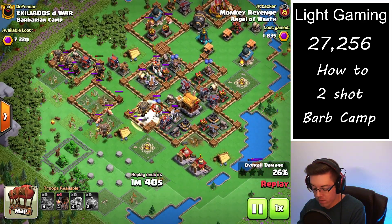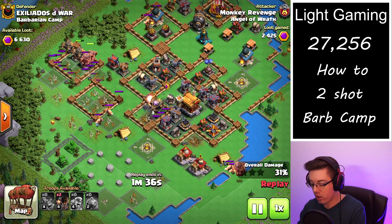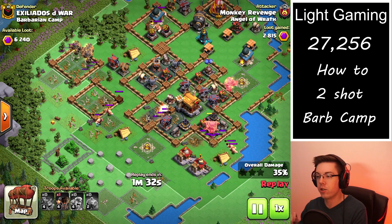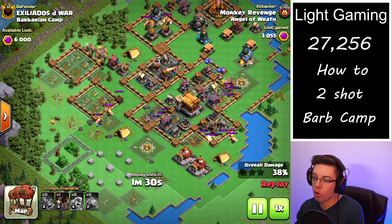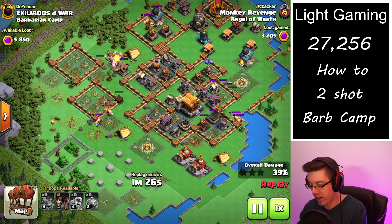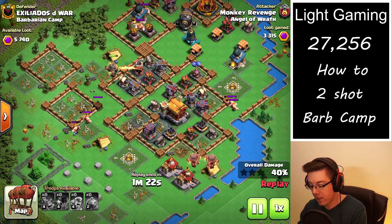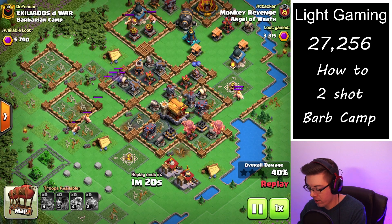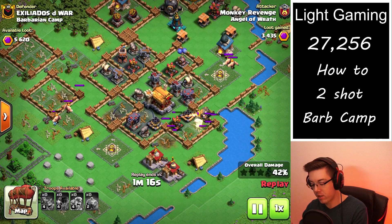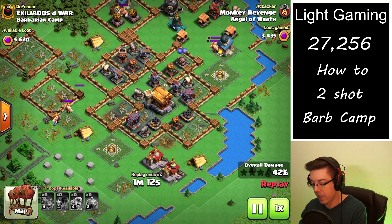We're now trying to send in one pack of balloons to each defense. The only exceptions are the air bombs — if we can directly target them, we'll try and send in two packs at once. Or if there is a Tesla or a rocket artillery, we will also try and send in two packs of balloons. Otherwise, if you're able to get a close enough drop on the balloons, you can have them speed towards air defenses, spear throwers, and the rapid rockets, and they'll take them out very easily.